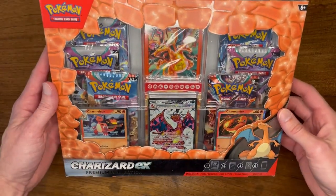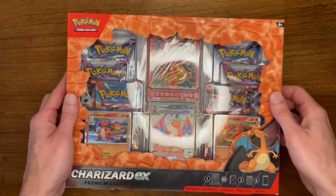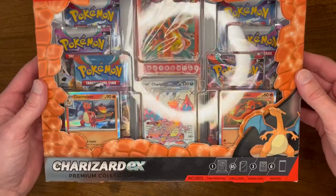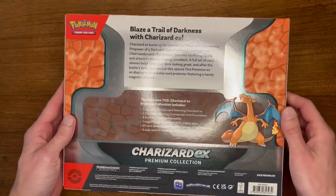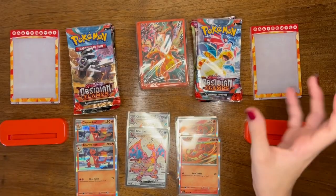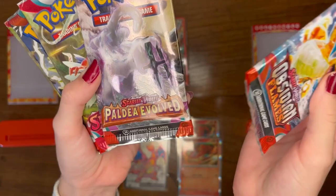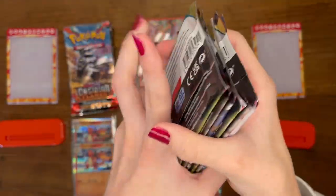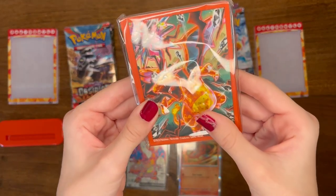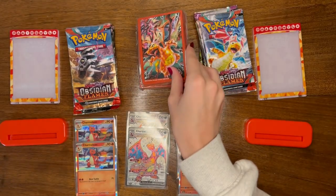Hey y'all, welcome to the Poke Barn! Today we've got two of these Charizard EX boxes that me and Tater Tot are gonna open, just to kind of show it off a bit. Six packs per box. On the back of the box - in each box there's two Obsidian Flames, two Paldea Evolved, and two Scarlet Violet. Each box also has Charizard max sleeves - 65 sleeves in each pack.